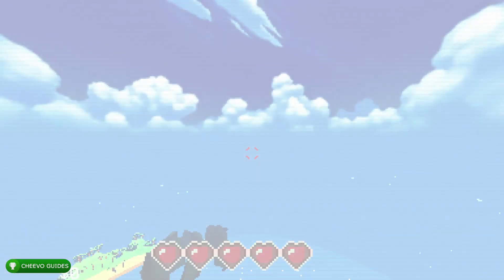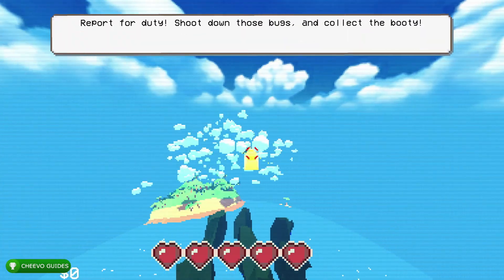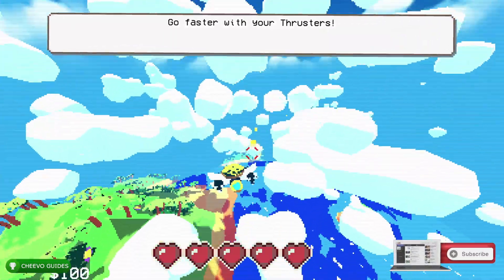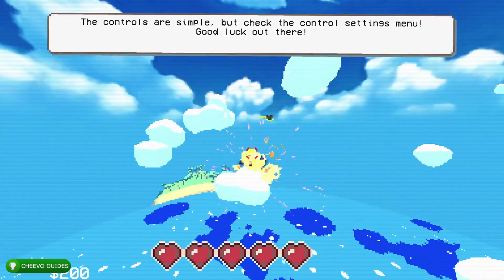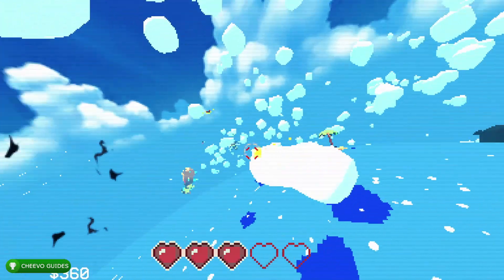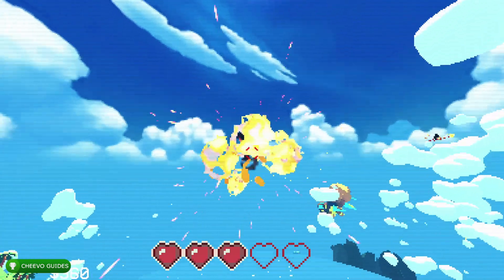When you first start playing, you'll be in first person mode. I played my first level in first person just to try it out, but I recommend switching to third person view so you can see your plane. I found I was able to score a lot more points in third person. To switch, press the Y button.